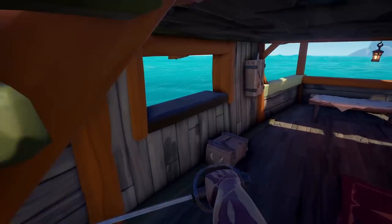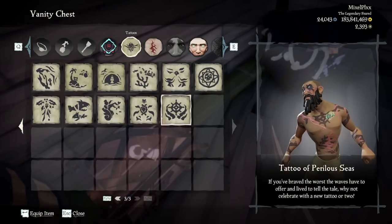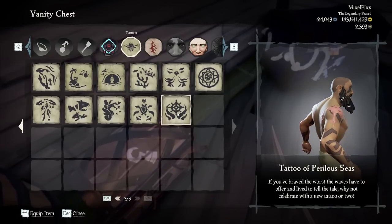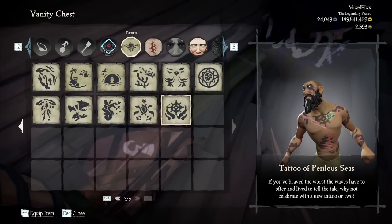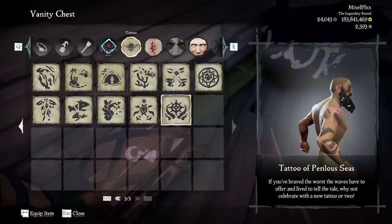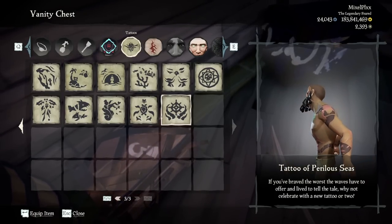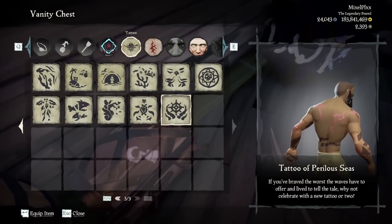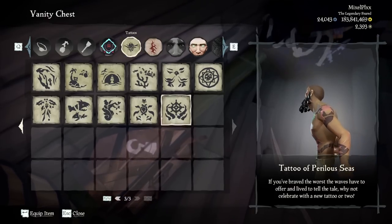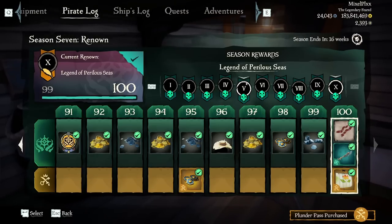Now here's the one thing worth looking at — the tattoos. Tattoo Apparel of Seas isn't too bad actually; this is probably one of the better tattoo sets they've released since they started dropping them in seasons. Personally I won't use it because I'm very much tied to my Bone Crusher tattoo for the finger detail. Until they add another set with something cool like Bone Crusher has, I'm never going to switch — but this is definitely not a bad one.